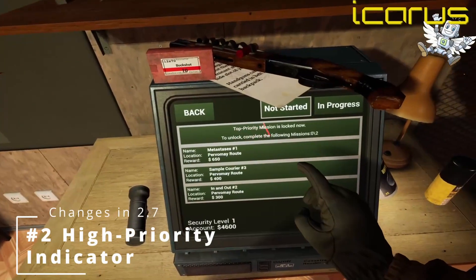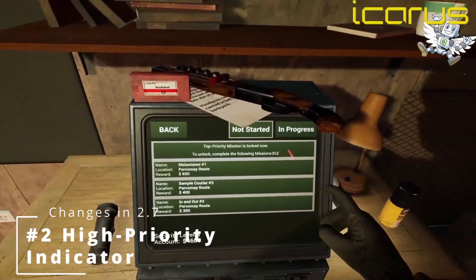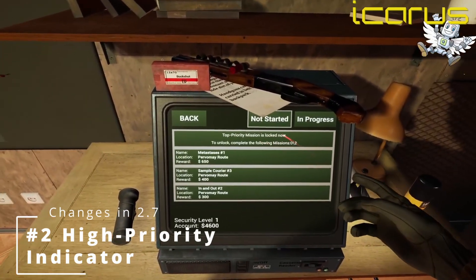Number two is that the computer is now more useful at letting you know if a high priority mission is available. And if it's not, it will clearly indicate how many side missions you need to complete first.